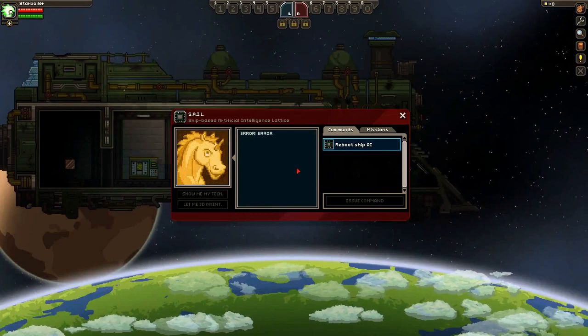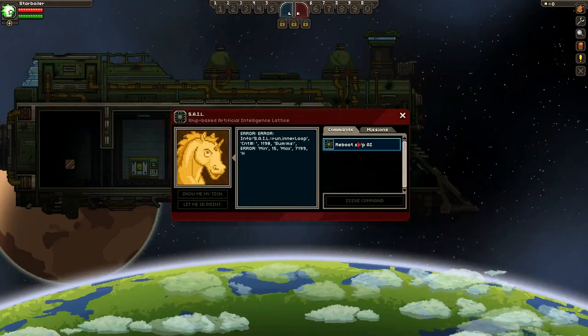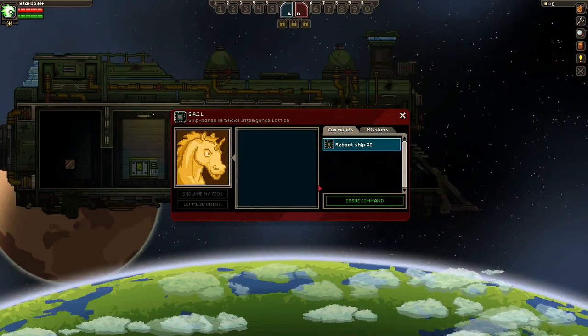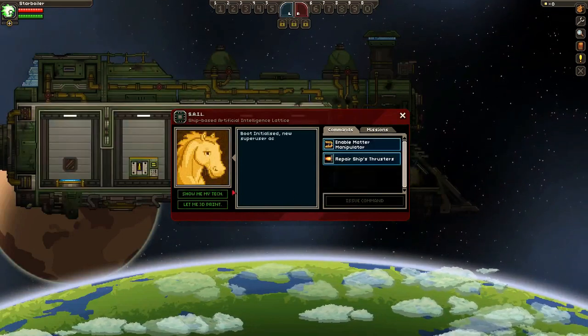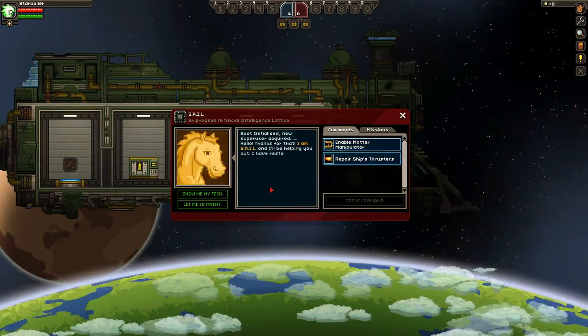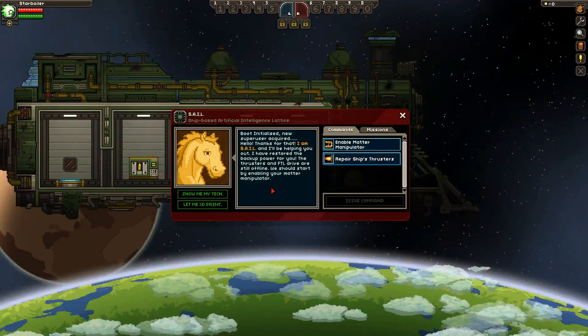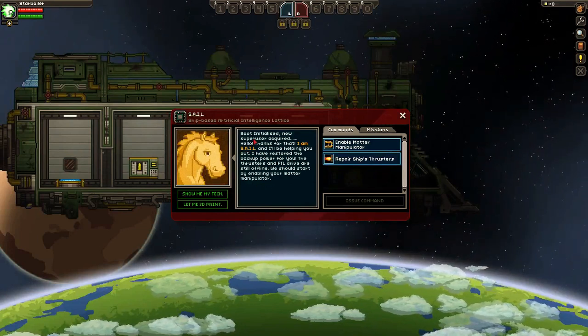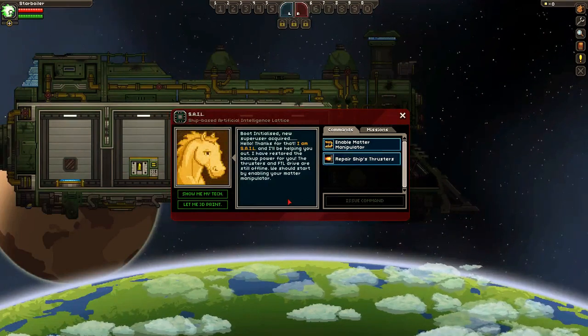Your ship's all glitching out with errors and all sorts of stuff. Then you click Reboot — it just says Reboot a bunch of times. And then it says: Boot initialized. New super user acquired. Hello. Thanks for that. I am SAIL, and I'll be helping you out. I have restored the backup power for you.